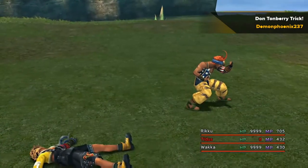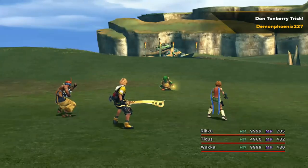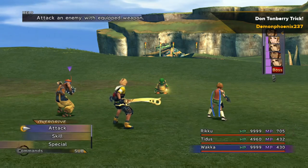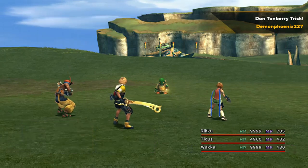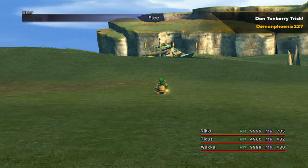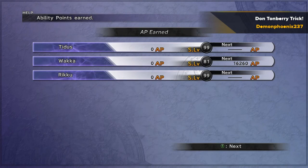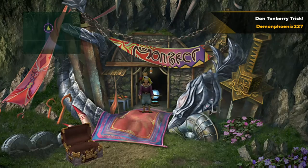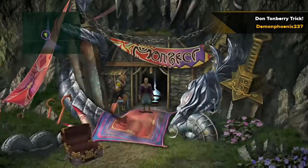You can use this to very, very quickly get sphere levels — just keep attacking right up until Don Tonberry has walked forward on all of his turns and is right in front of you. Just for demonstration purposes, I'm going to flee a little bit early. You don't have to beat Don Tonberry afterwards or be strong enough to defeat him — just make sure all three characters have had a turn from defending. You can see there: 2 million AP for Tidus, and 1.3 million for Wakka and Rikku, so they get massive amounts of sphere levels.